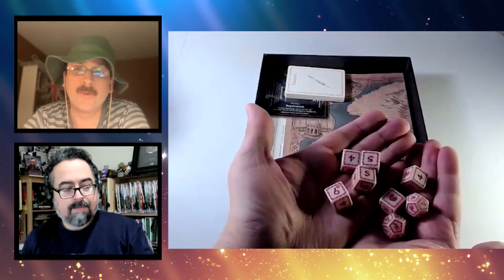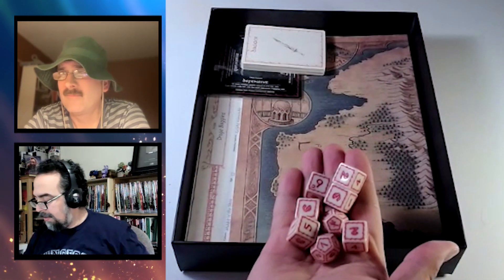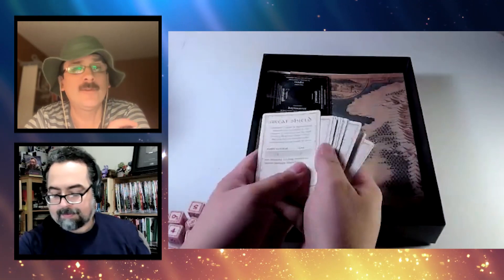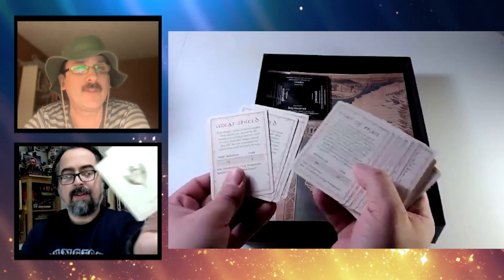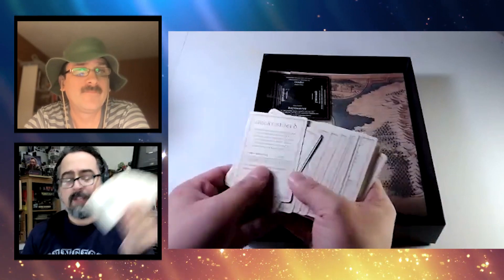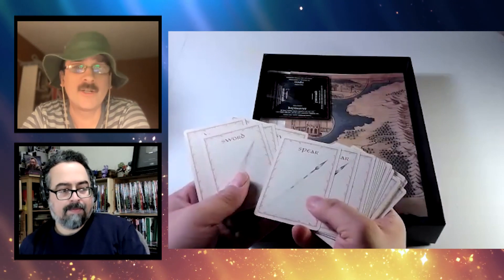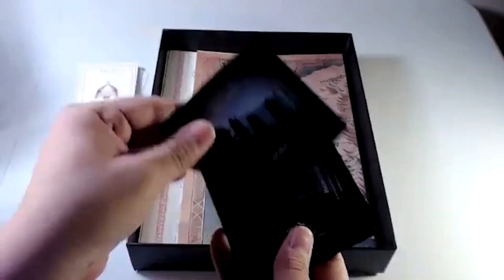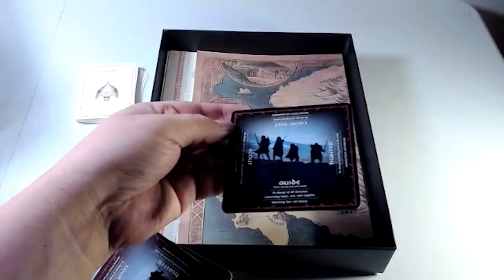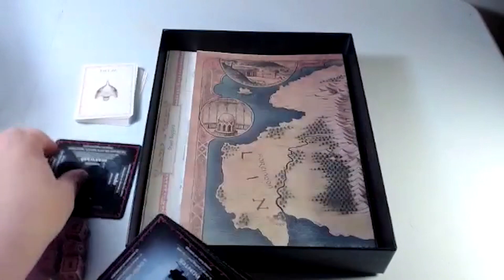There are cards for equipment, conditions, and stances, all explained in the system, and an absolutely beautiful double-sided map of the Shire. The cards show a nice illustration of the equipment on one side and all the game stats on the back — always nice props to have at the table. Besides the 30 warrior cards for weapons and armor, there are also six double-sided journey roll and combat stance cards.